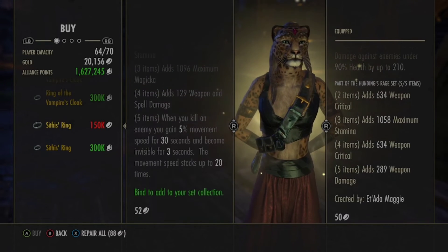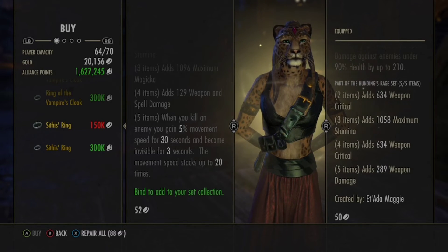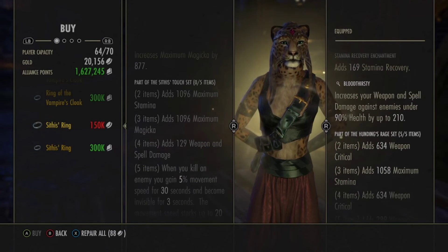And then Sithis's — max Stamina, max Magicka, weapon and spell damage. When you kill an enemy you gain 5% movement speed for 30 seconds and become invisible for three seconds. Movement speed stacks up to 20 times. Never ran that set but it's probably pretty good.